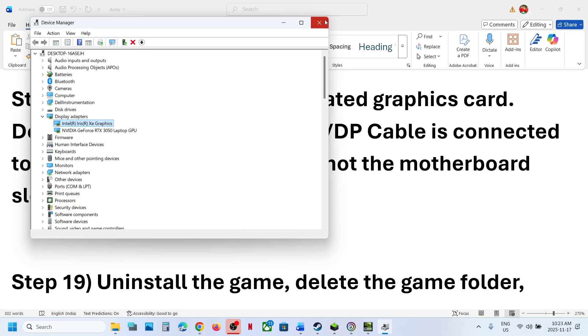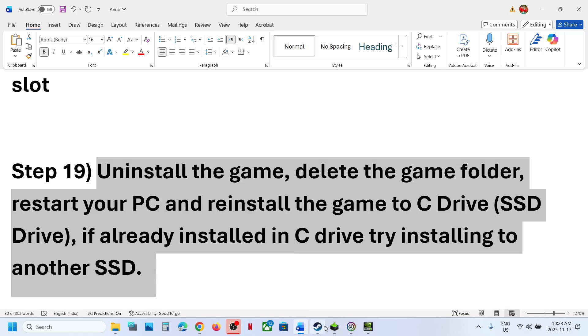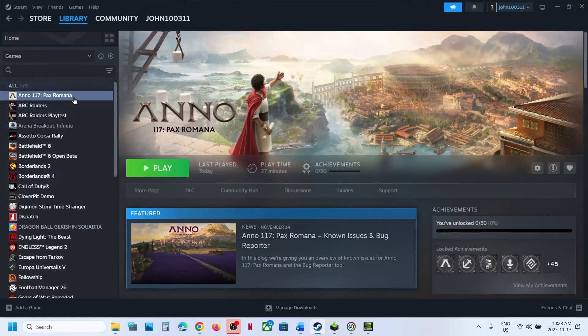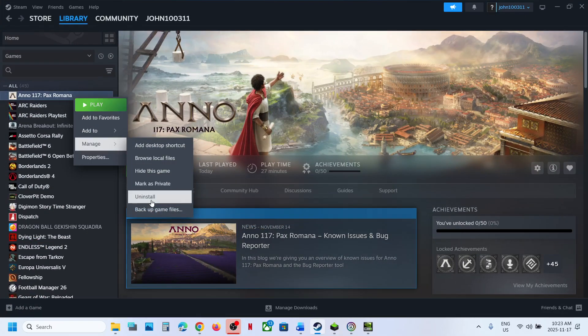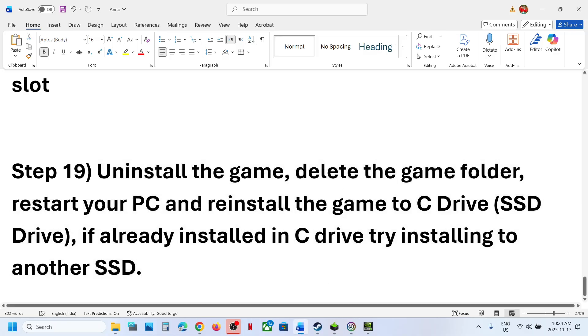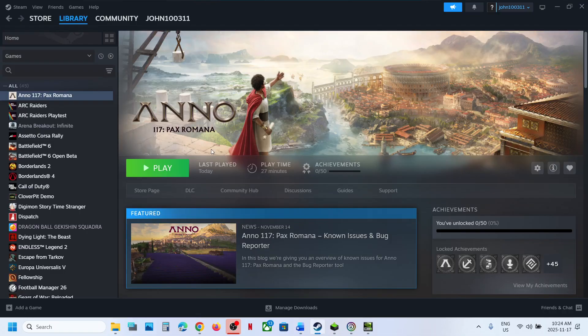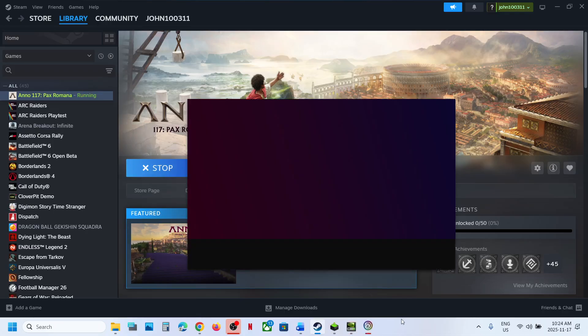Still not working? The last step is to uninstall and reinstall the game to a different drive. If the game was installed on D, E, or an external drive, try installing it on the C drive. If it was already on the C drive, try installing it on another SSD. One of the steps in this video should help you launch the game successfully on your Windows computer. Thank you for your time — please like this video and subscribe to my channel.